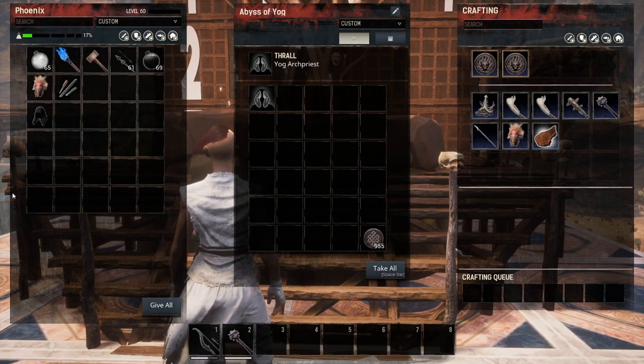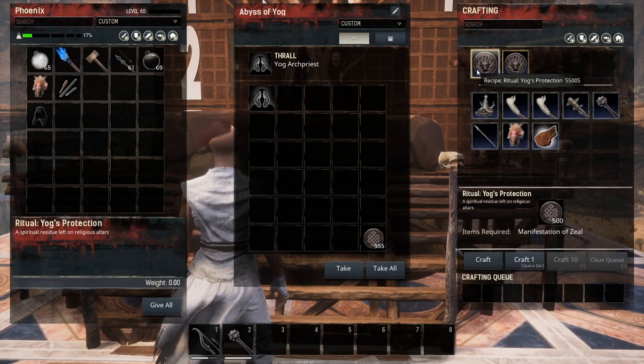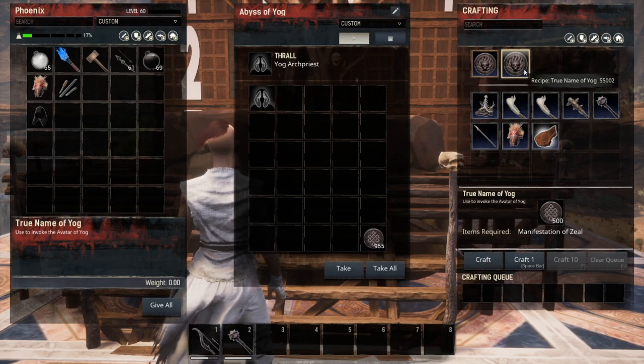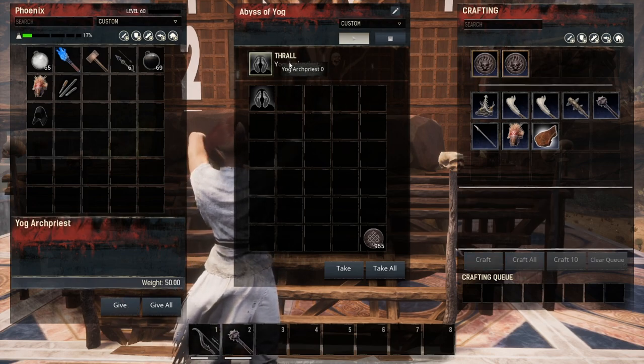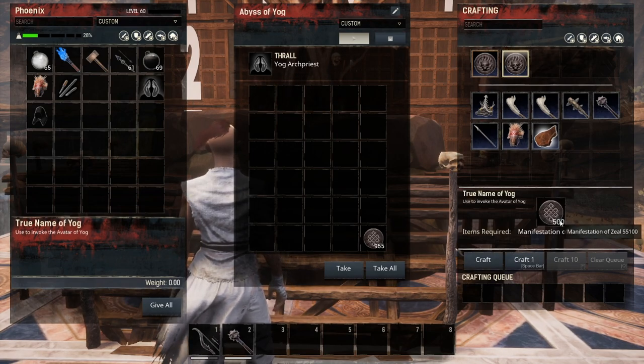Let's talk about how the priests work. The priests on the tier three shrine will allow you to have special recipes — the ritual of Yogg's protection and the true name of Yogg. The true name of Yogg is used to summon the avatar. The ritual of Yogg's protection is used to create what is called a god bubble — a protection around your base against certain projectiles or other avatars attacking your base. To do this, you need an arch priest or higher — either an arch priest or a named priest will give you that recipe, and it costs 500 manifestation of zeal.